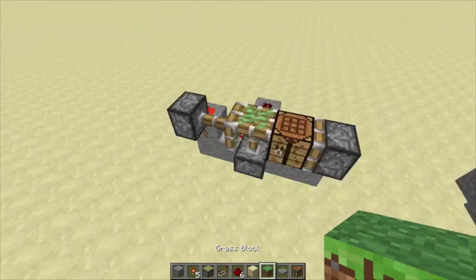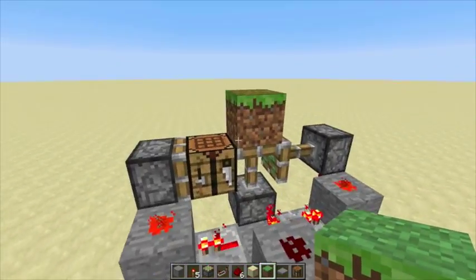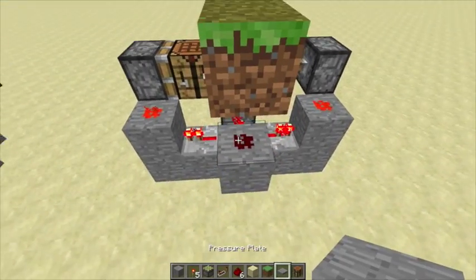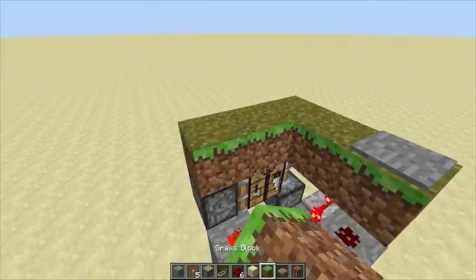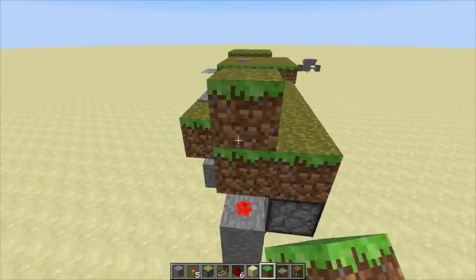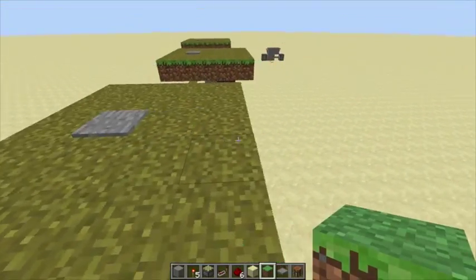Alright, you're basically done. Now make sure that when you cover it up, this is the first block you put down or else the replacement won't work. Where this redstone piece is, that's where you're going to put your pressure plate so that the block will switch out. Then just cover it all up like that — make sure everything is covered up for decoration purposes.